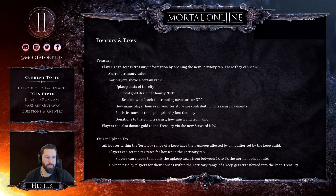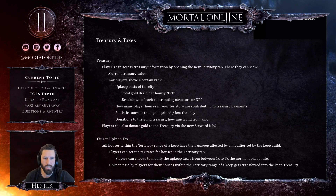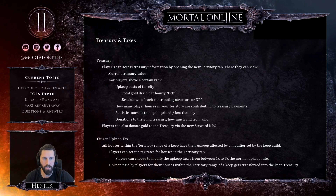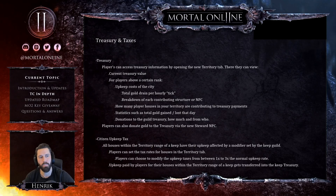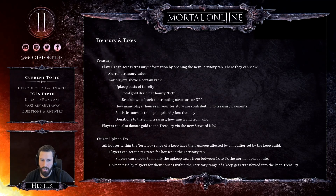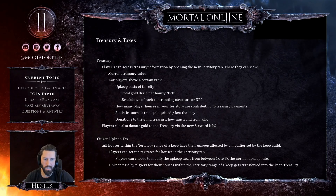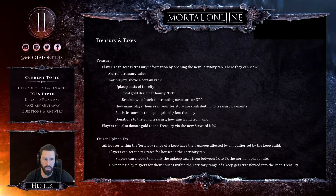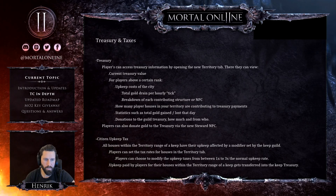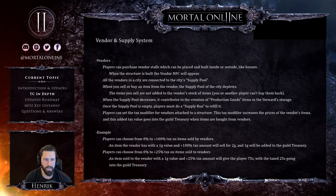Players can access treasury information through the new territory tab, viewing current treasury value, upkeep cost, total gold drain per hour, and a breakdown of contributing structures and NPCs. You can also see how many player houses in your territory are contributing to treasury payments, plus gold gain/loss stats and donation info. Players can donate gold to the treasury via the new steward NPC. Keep guilds set an upkeep tax modifier — between 1x and 3x the normal upkeep rate — on all houses within keep territory, and that upkeep transfers into the keep treasury.